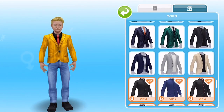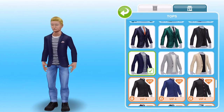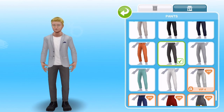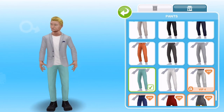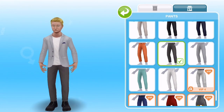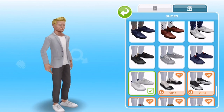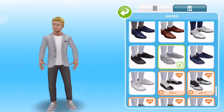For the adult males, we have these four tops — I love these, they are really nice. I like the grey one in particular. And these four pants — look at that! And then shoes, we've got these four. These are nice. I like these adult male prizes.